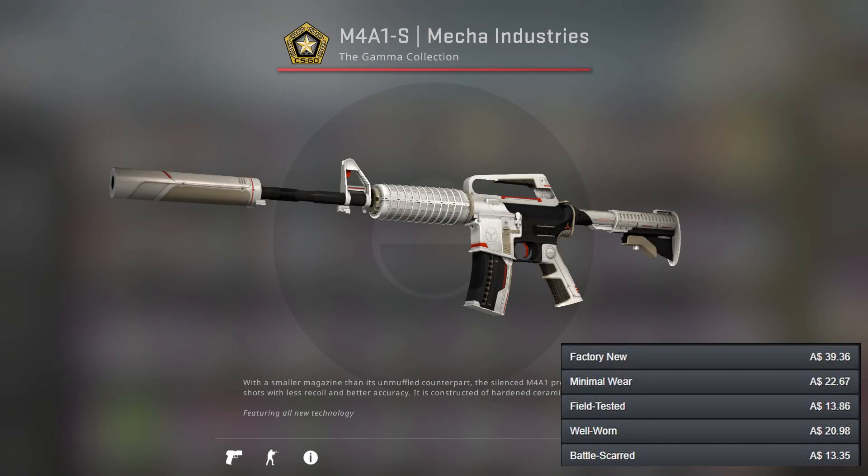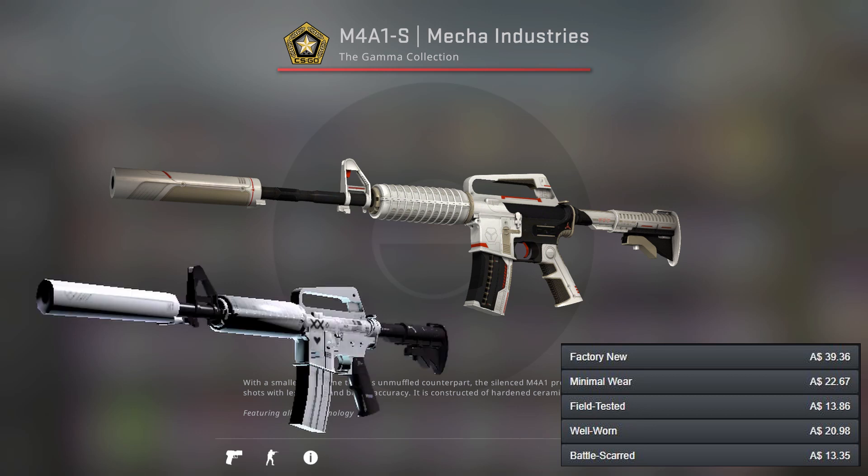Next we've got the M4A1-S. I've gone for the Mecha Industries over the Printstream once again. Both skins are pretty nice — the Printstream is just more expensive so I've gone for the Mecha Industries, but you can get whichever one you want.